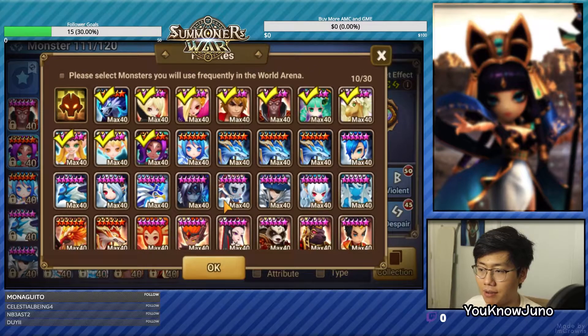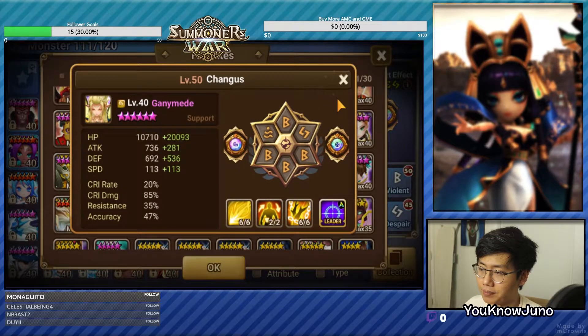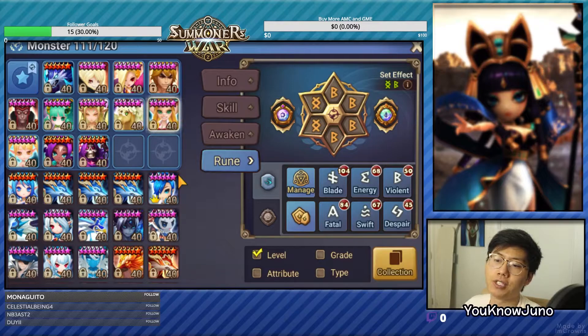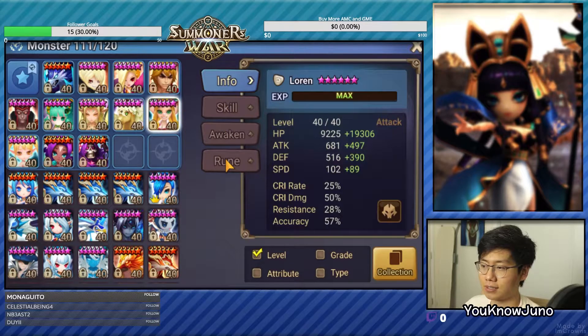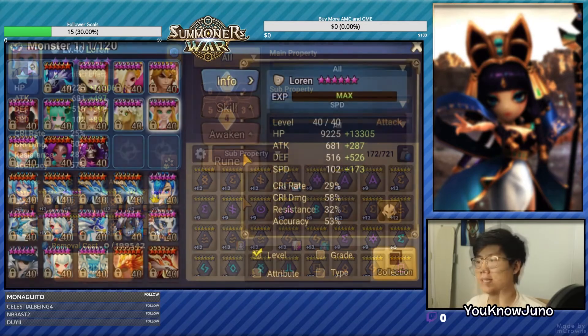I want to use Kaki but she's not skilled up. The Ganymede could work, but let's try this team out. Let's start with Lauren first because I'm going to give her Swift — she's going to be the fastest unit in the team. I don't know if we're going to be able to speed tune anything to her, but she's going to be the fastest.